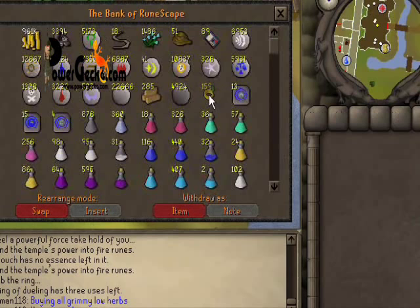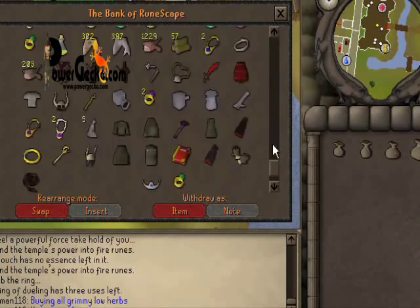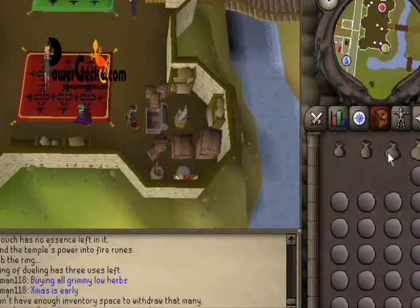This is power leveling to make fire runes right up to nature runes. Make sure you have plenty of dueling rings and whatever rune pouches you can use. I'm using rune essence, which is quite cheap to buy, or if you have some just use it.